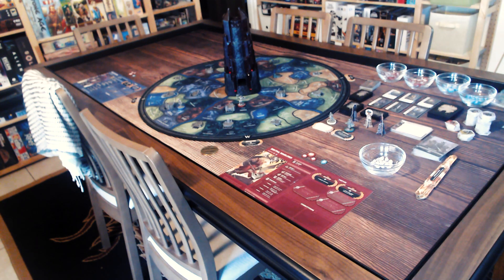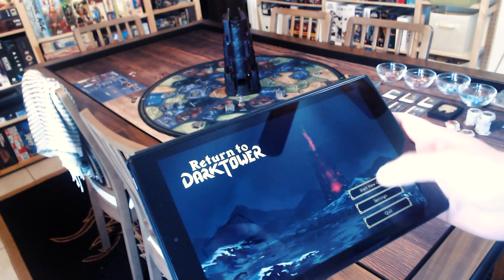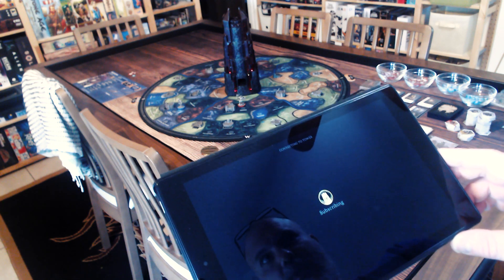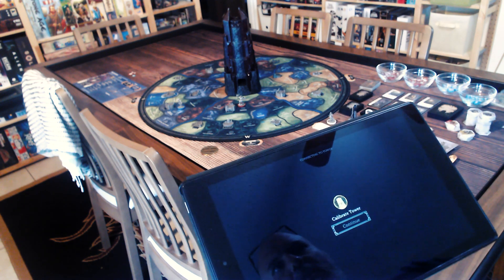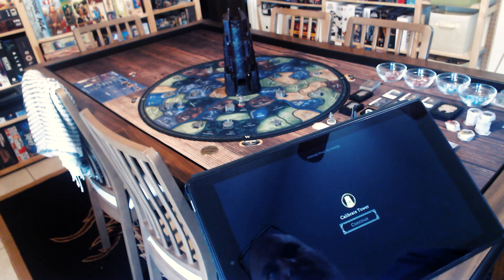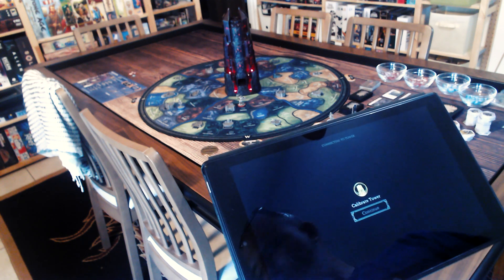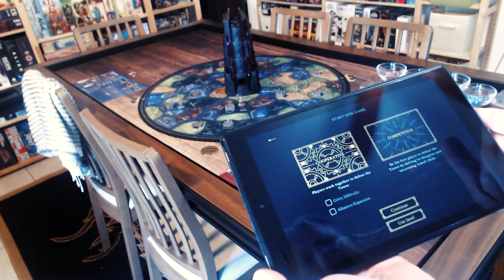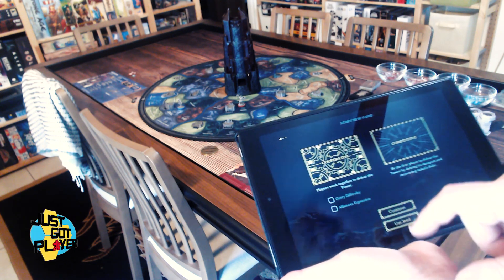Once you get the tower on — I don't know if you can see the lights here — we're going to start up the app and start a new game. We're going to connect to the tower. Once it's made its connection, it's going to go right into calibration. Once it's calibrated, we jump in and make a couple of quick choices to show you the menus. We're going to choose Cooperative.